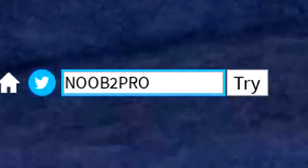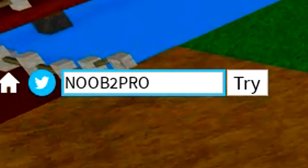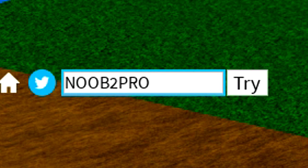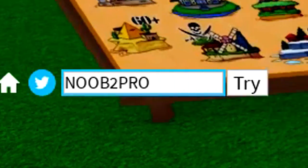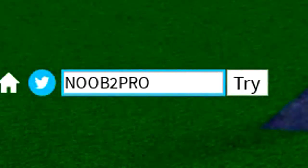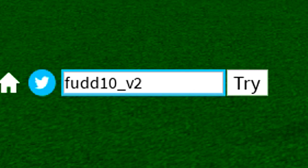Next we've got the noob_to_pro code. Go ahead and redeem noob_to_pro — that's a helpful code giving you a 20-minute boost of double XP.